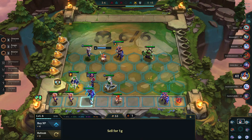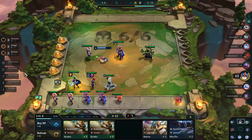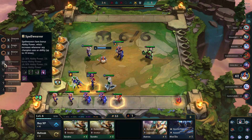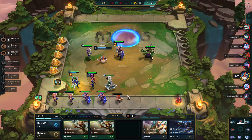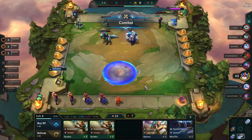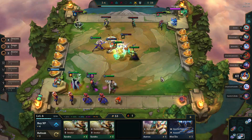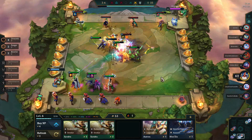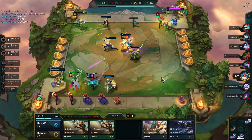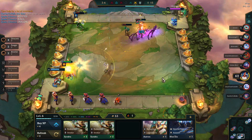One of the big problems for Draconic is you only have so much space on your bench — you only get nine slots. The eggs do take up room. So in addition to looking to three-star a lot of your units, a Draconic comp wants to three-star as many units as possible, which is readily doable because you get so many from the eggs that hatch. But it takes up space on your bench — I have two Sets and two Udyrs sitting on my bench right now, and I also have to make room for the eggs. You can actually run out of space on your bench pretty easily.